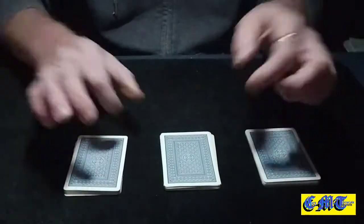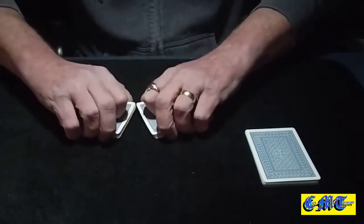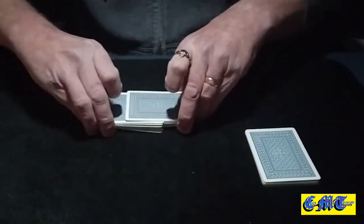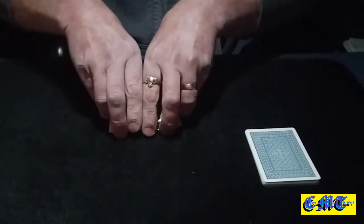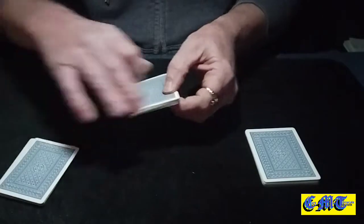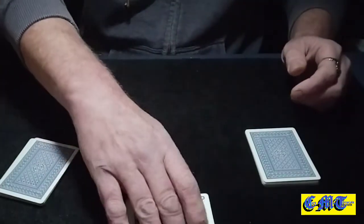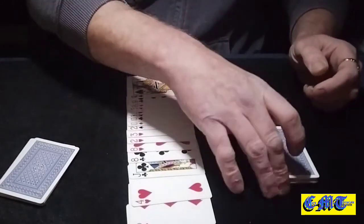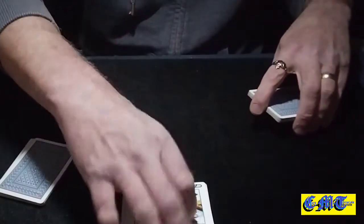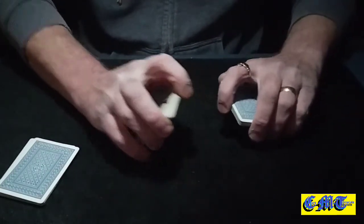And about a third of the packet there. You'll see that you normally shuffle cards face down into face down, which doesn't cause any kind of a problem. Where you get a problem is where you take face-up cards and face-down cards and shuffle them together — face up and face down.